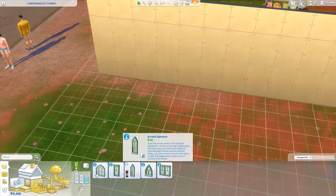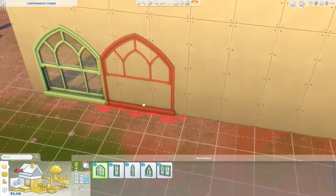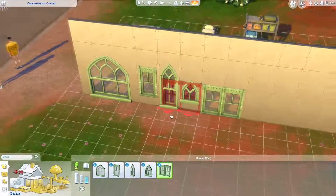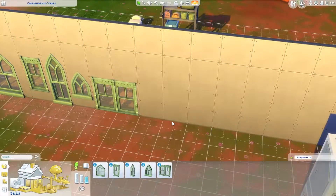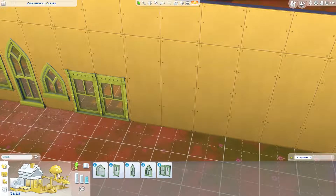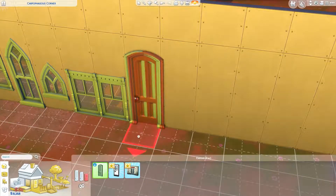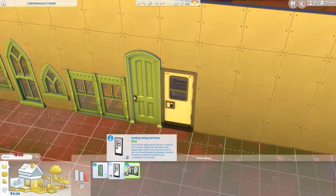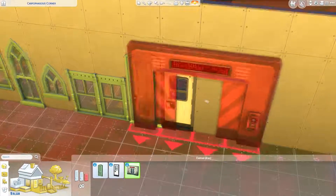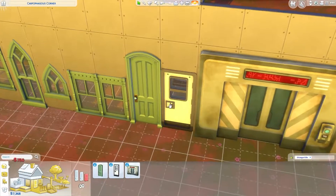Here are the windows — some interesting new windows. That house I mentioned didn't even have these windows. These are nicely designed windows — I might actually use them, though not sure about the greenish tint. And here are the doors — is that one a locked door where you actually need a keycard? And there's one that definitely requires a keycard.